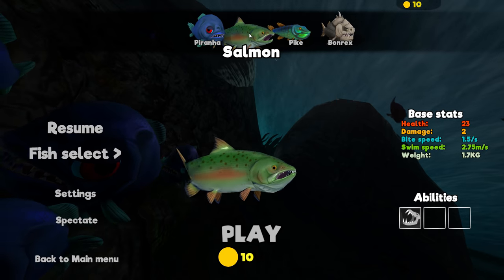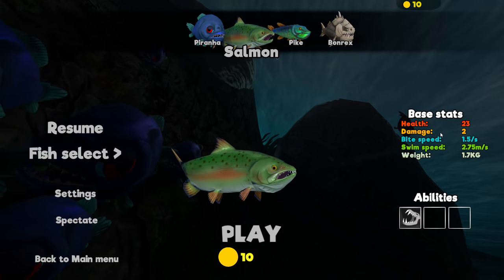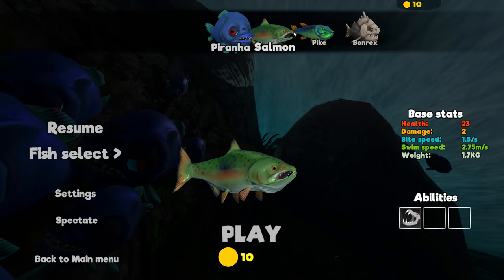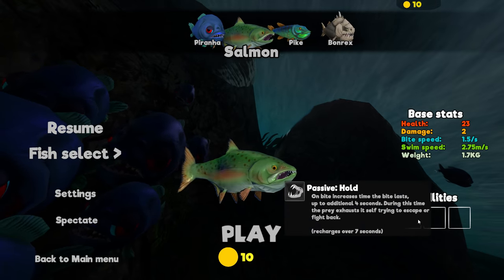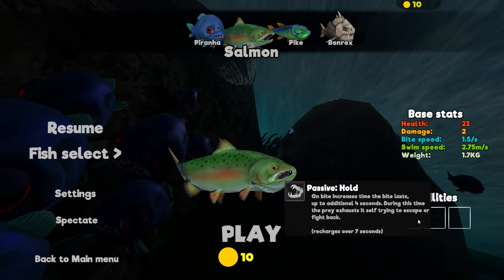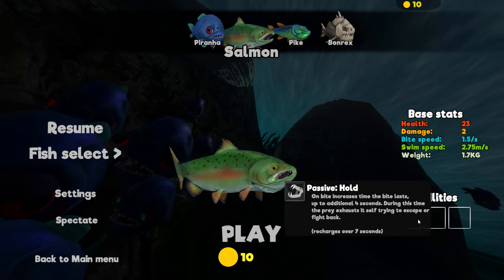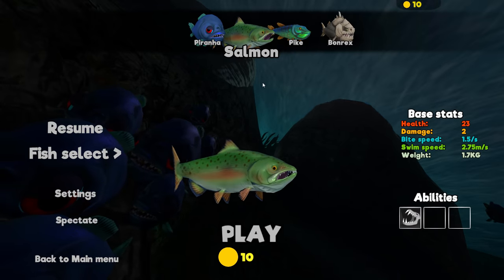There's also a barracuda on the ocean map. You can see he has a 23 base health, two damage, a bite speed that's quite a bit faster than the piranha, and a decent swim speed as well. His special ability is this hold, which it says on a bite increases the time the bite lasts up to an additional four seconds. During this time, the prey exhausts itself trying to escape or fight back. We're going to check it out.